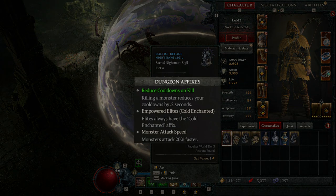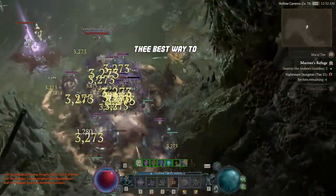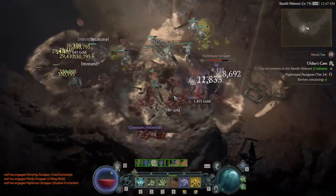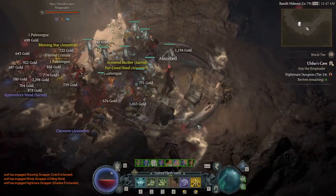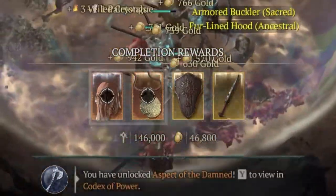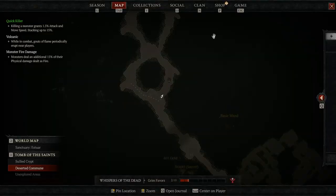Mob level is determined by a combination of the sigil tier and your current world tier plus 50. Nightmare sigils have positive and negative affixes that are worth paying attention to. Nightmare dungeons are essential for any Diablo 4 player because currently it is the best way to farm gear, experience points, and the only way to level glyphs. The ending screen also gives 4 bonus equipment drops, 2 of which are likely to be legendary.